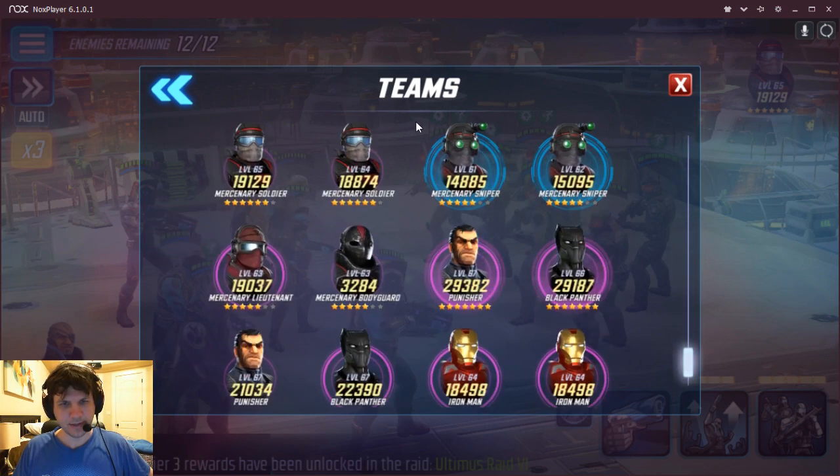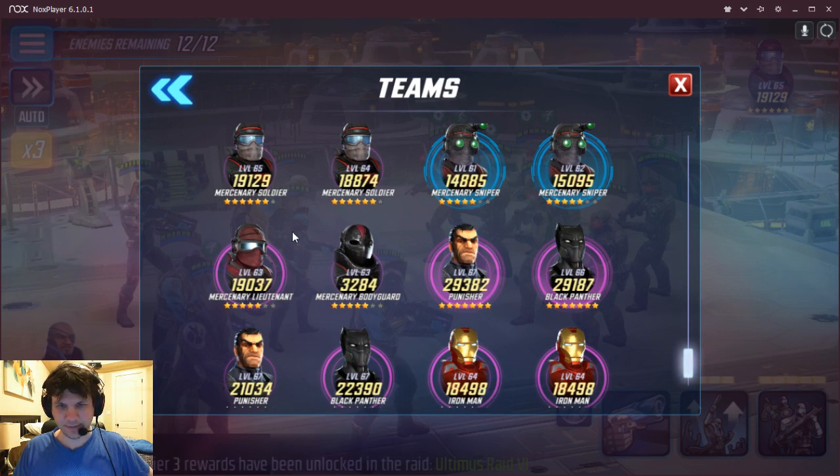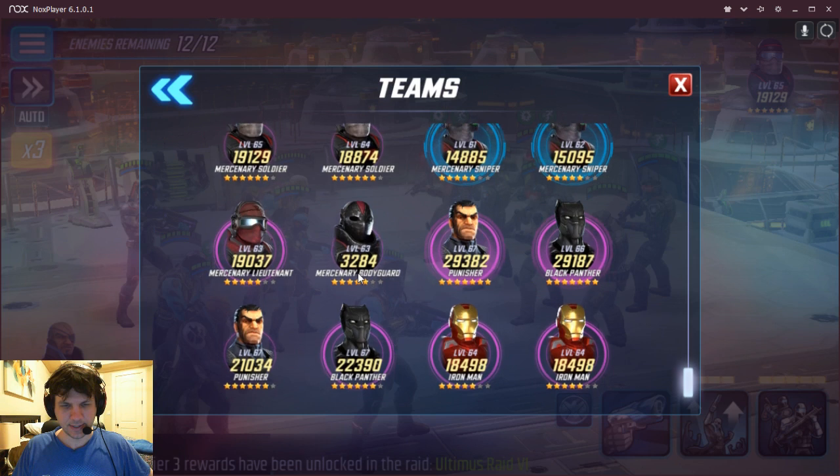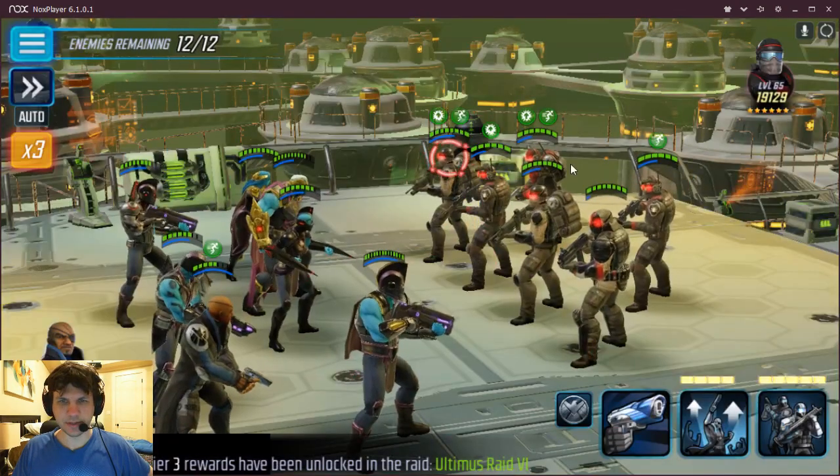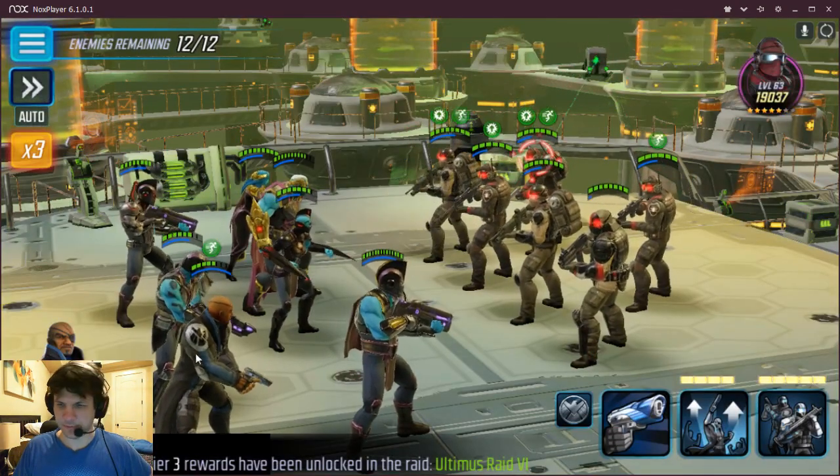The enemies — all the Mercs are in the teens. There's a 29k Punisher, that's strong, and a Panther, two Iron Men, a 22k Black Panther, and a 21k Punisher. The Punishers are going to be the top priorities when they drop, because they get that bonus villain damage, and all of my guys except for Fury are villains.